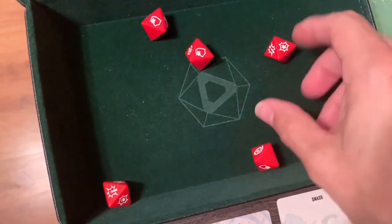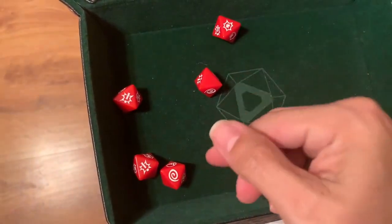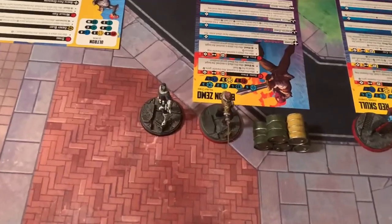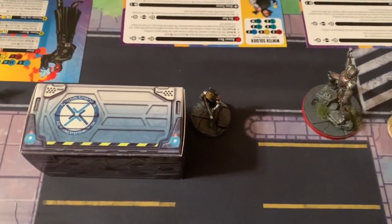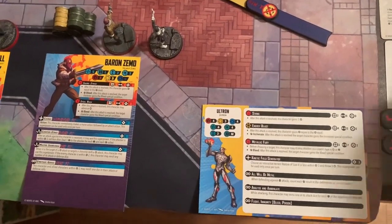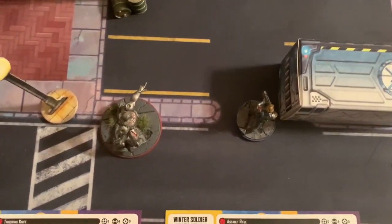For initiative, the Avengers roll two and the Cabal roll four, so the Cabal set up first and choose to go first. Deployed across the board: Avengers have Bullseye and Zemo opposite, with Iron Man, Captain America, Daredevil, and Hulk. The Cabal have Red Skull behind the canister, Winter Soldier beside him, and Ultron nearby. In the power-up phase, everyone gains one power; the Hulk also gains an extra.